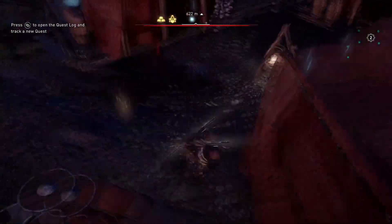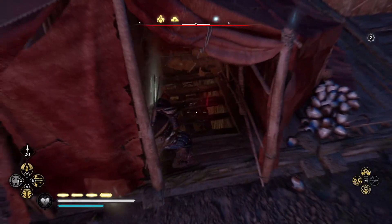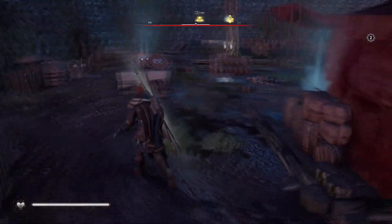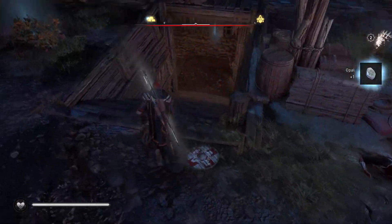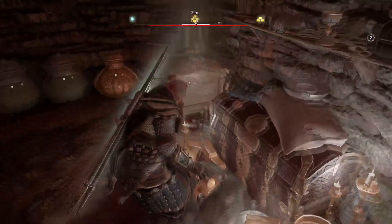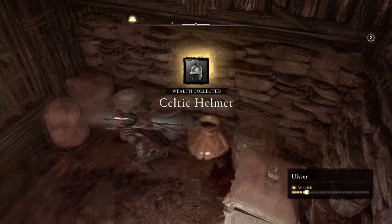The armor is literally just underneath us. Go ahead and come inside this tent which is just above the treasure and you'll see there's a gate — you'll actually be able to shoot the lock through the floor, which makes this one of the more tricky locations. Make sure you grab the opal before you go past. Then come downstairs, take a right and then another right, and the door is now open so you can grab the Celtic Helmet, which looks pretty awesome — a little bit Roman actually.